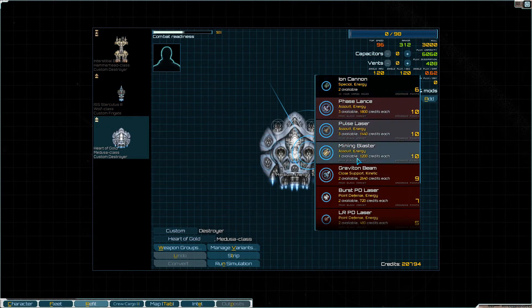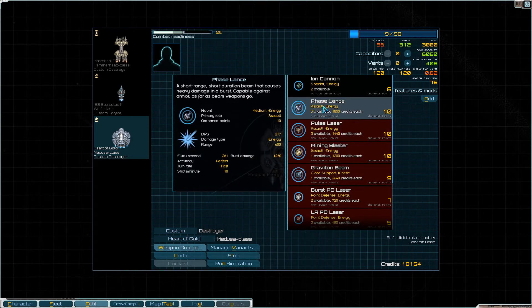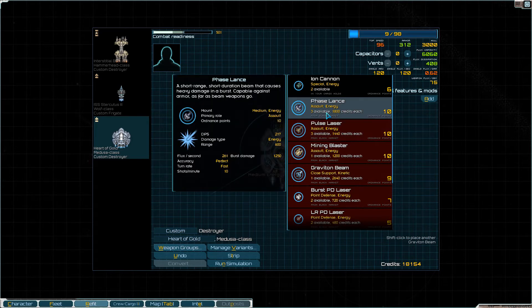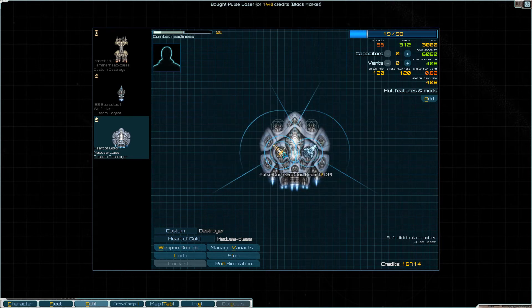Let's see what we got — two Graviton Beams. I kind of want to do like a Phase Lance. What's the range — 600,000? Hmm. It's kind of like the burst PD laser now I believe. What's its flux per second — 261? It is more flux efficient, but this does more damage. Yeah, I think I'm gonna try and go for that.